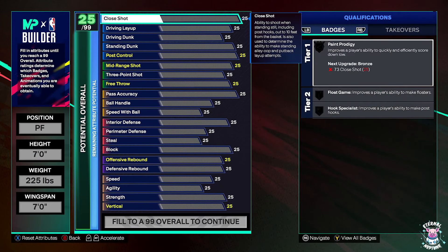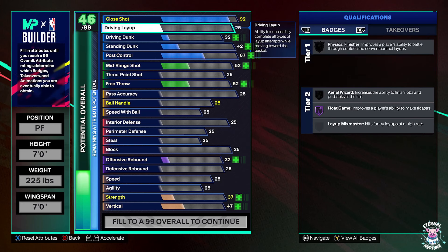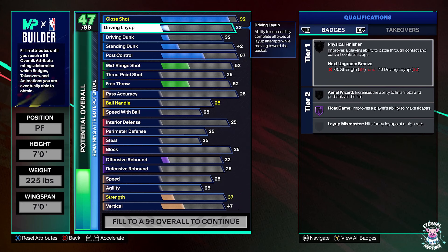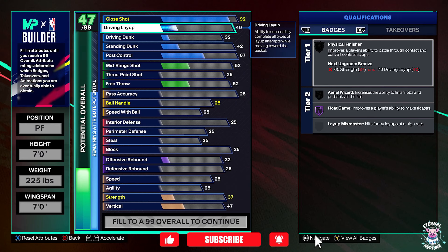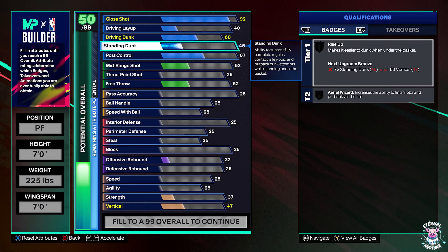First we're going to focus on finishing. For this build we're going to have a 92 close shot and only a 40 driving layup. Our driving dunk is going to be a 60 — you might think that's a little low, but I get a lot of driving dunks on this build. It's kind of crazy how easy it is to dunk even with a 60.